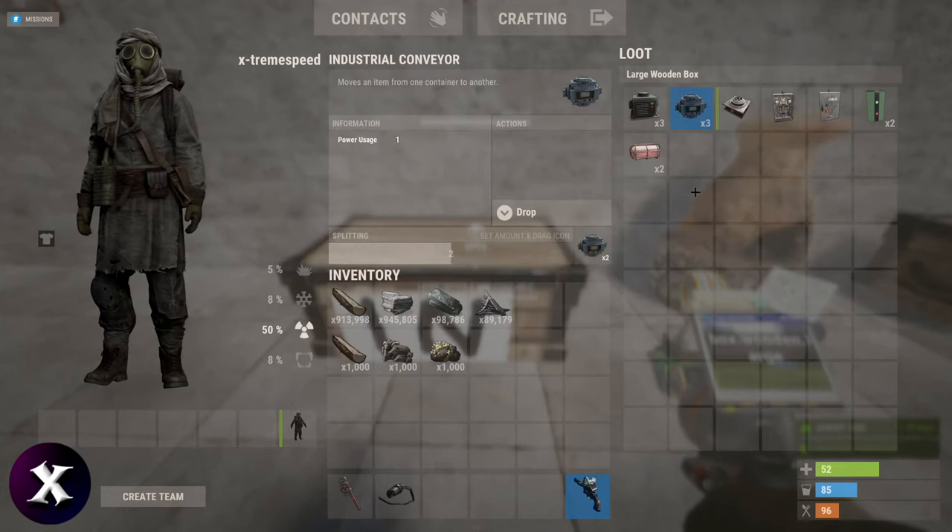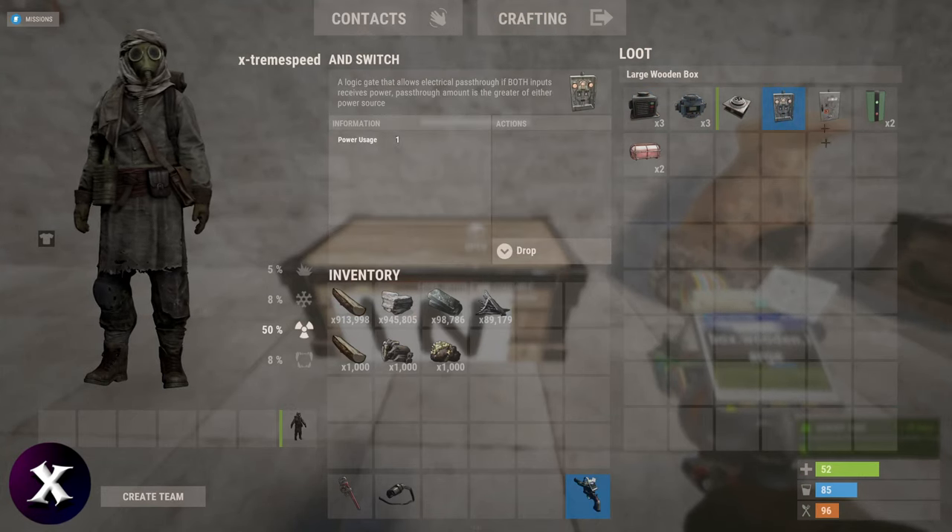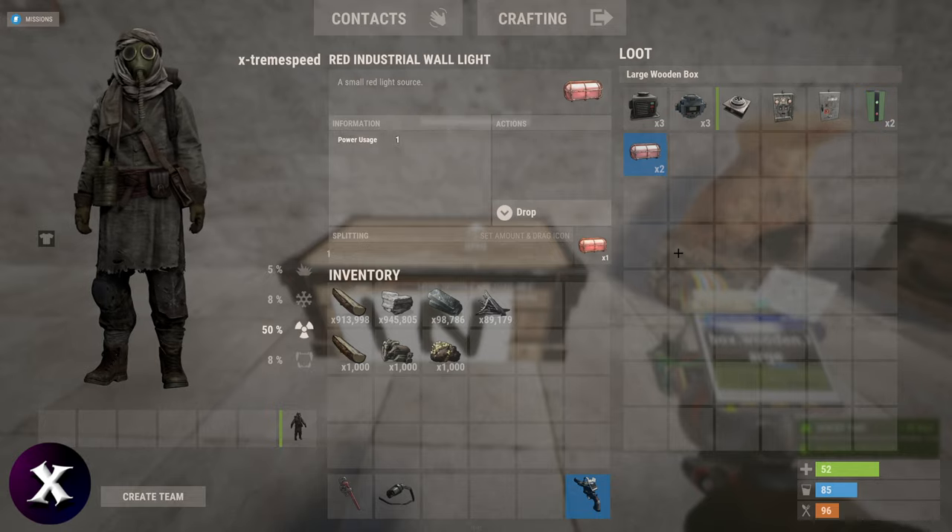You will need 3 storage adapters, 3 industrial conveyors, 1 igniter, 1 hand switch, 1 splitter, 2 memory cells, and 2 lights.